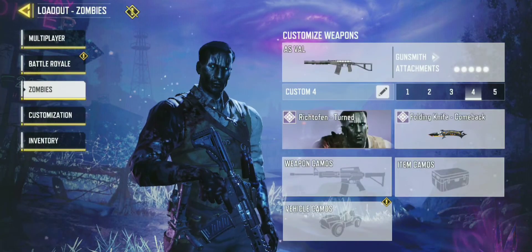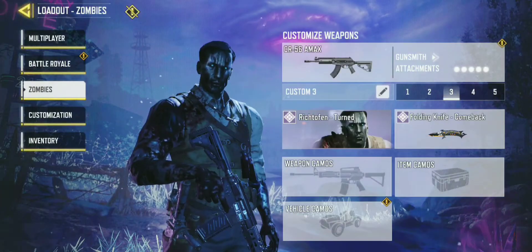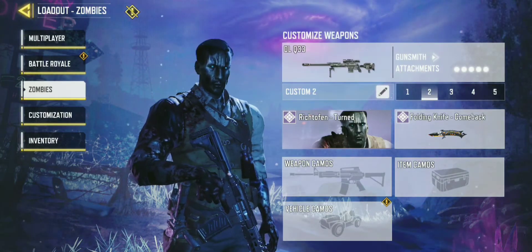So first, you go to loadout, and then customize weapons, and you can choose any weapon you want. Once you've done that, you could customize it with any attachments you want, any weapon skin.